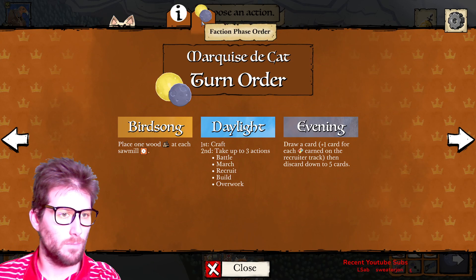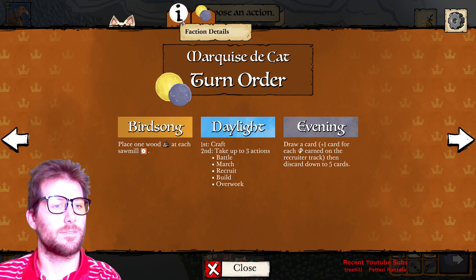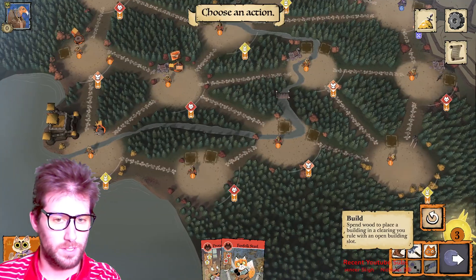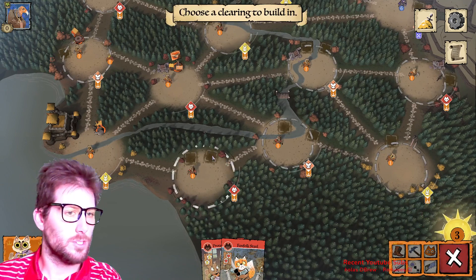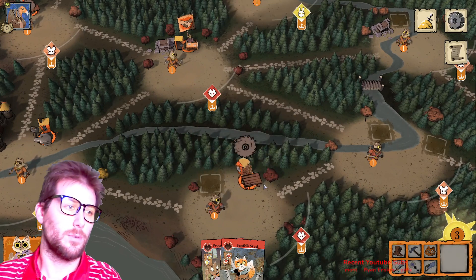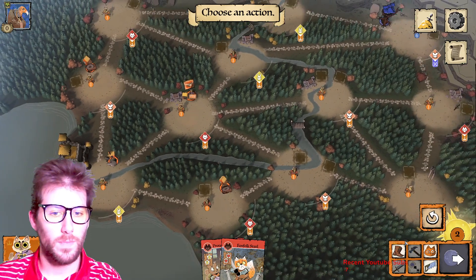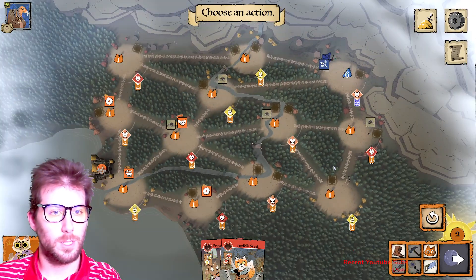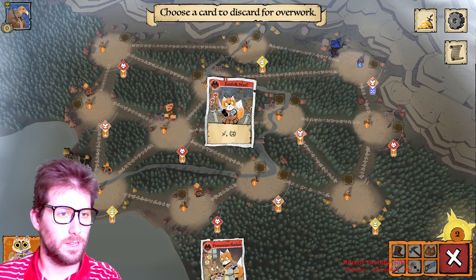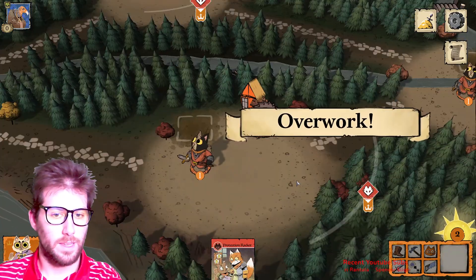Marquise's actions are: battle, march, recruit, build, or overwork. Overwork gives you extra wood by spending a card. So to start, let's build and try to spiral. We'll build a sawmill — now we have two sawmills and will get two wood per turn. Then we'll overwork, spending a card to get ourselves more wood.